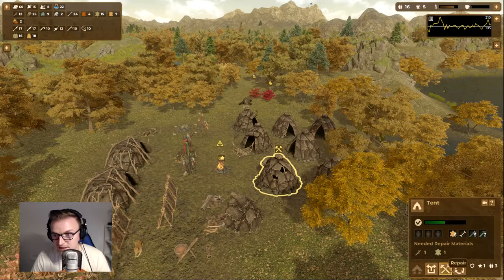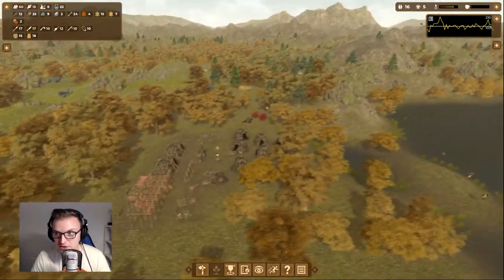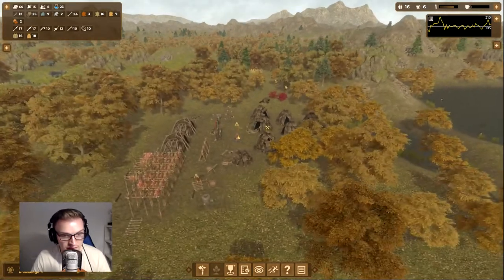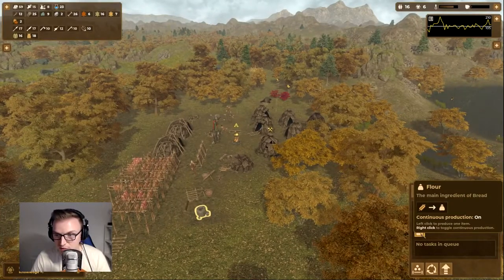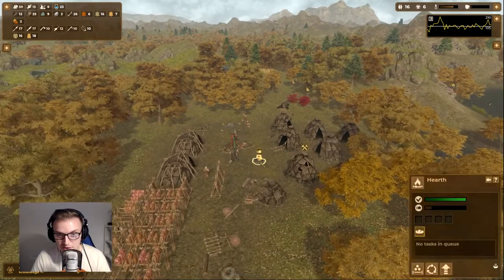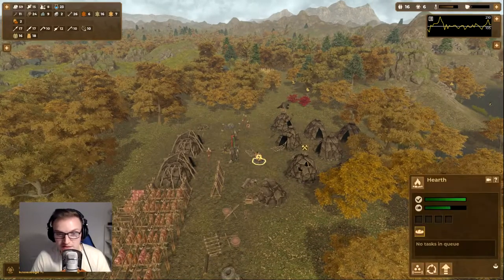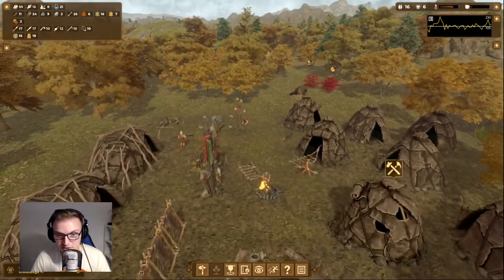This hut here is looking a bit disheveled — a couple of holes in it — so this needs repairing. We've actually built the mortar now, which is good. It'll make grain into flour, and then I think we use the hearth to create two bits of bread.